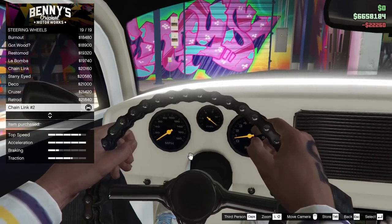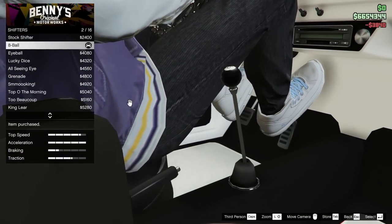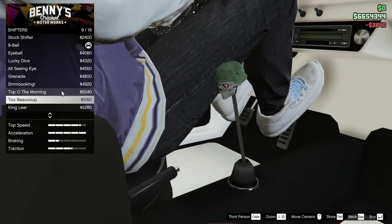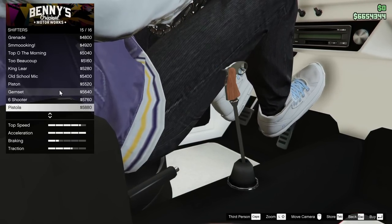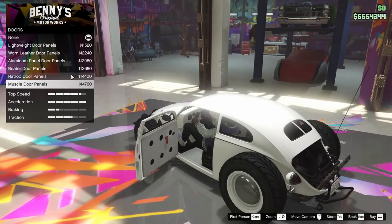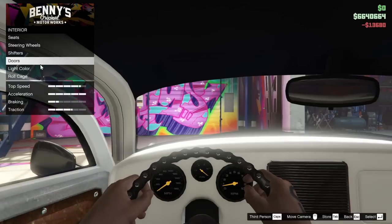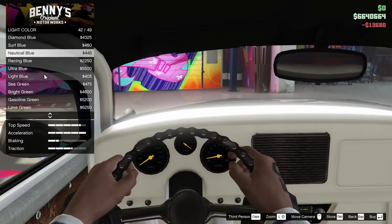For the wheel I'm going with the chain link number two — that's usually what I go for in Benny's cars. For the shifter I'm going with the eight ball, though there are a few Halloween-themed ones that are kind of cool too. For the doors I like the beater door panels, so we're going with those.